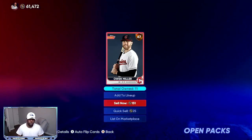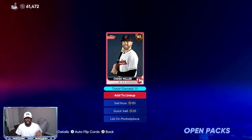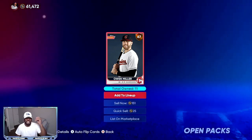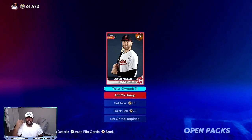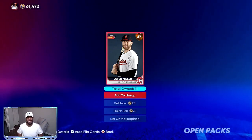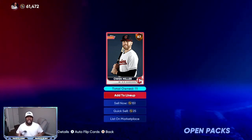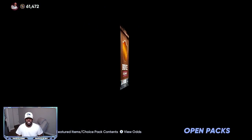This card is a good investment — I could sell now for 151 stubs, but because he's leading the league in batting average, there's a chance he gets a plus-three on the roster update. He could easily go to a high silver or gold, making his value 2,000 to 3,000 stubs, especially if he gets supercharged. I have 50 to 60 of these — at 3,500 to 4,000 stubs each, that's 90,000 to 100,000 stubs from one investment. With eight to twelve good investments, you could be at half a million stubs.